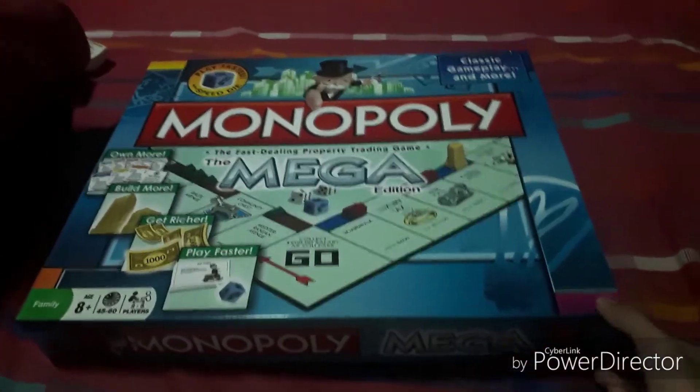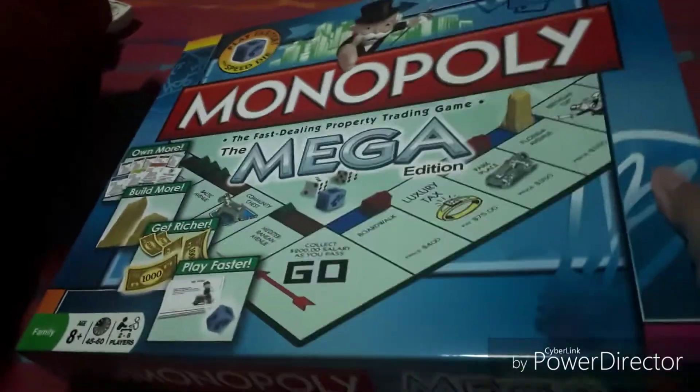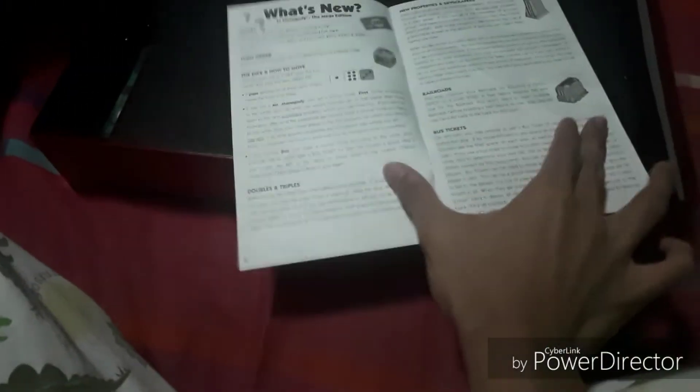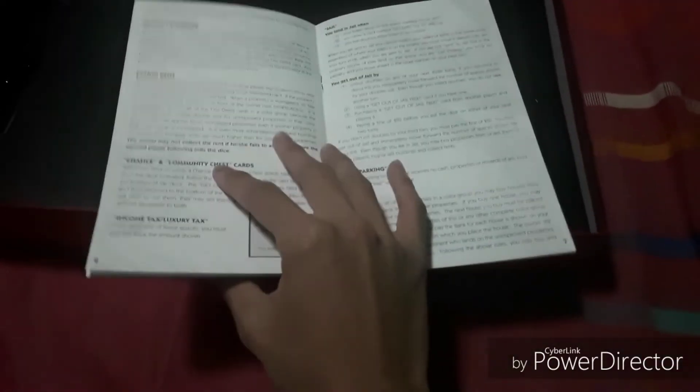Now let's take off the lid. It's gonna be quite difficult to open this box with one hand. I'm quite disappointed — it's a little bit dented over there, but I think it's okay, it's only the lid of the box. We got the rule book of the game — it's pretty black and white, a little bit standard. In my Monopoly Disney one it's not black and white, but some versions of Monopoly have a black and white rulebook. I think it's okay.